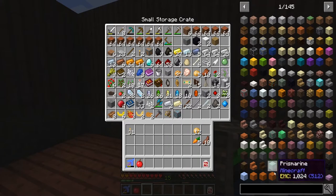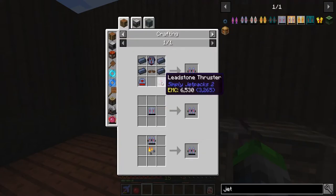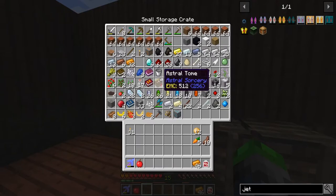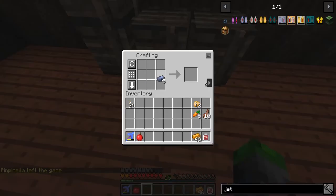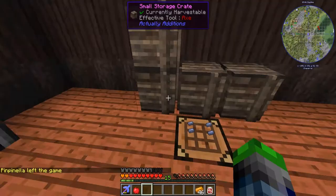Let's see about making a jetpack because I think that should be our first goal. We have a bunch of iron - do we have enough lead? We got five lead, I don't know if that'll be enough, probably won't be enough. We're gonna do this in stages.